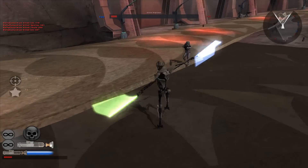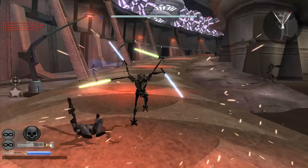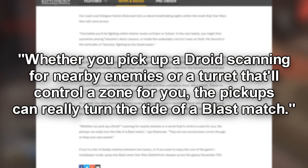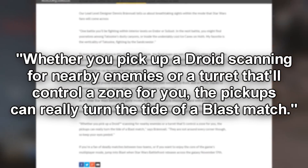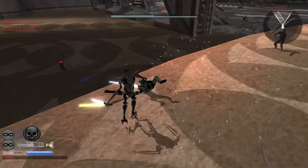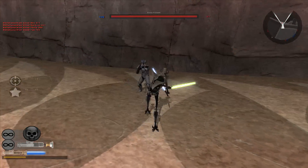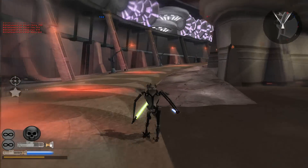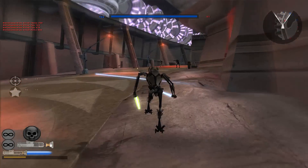There is an interesting comment that may reveal some new power ups we hadn't seen previously. The comment reads: whether you pick up a droid scanning for nearby enemies, or a turret that'll control a zone for you, the pickups can really turn the tide of a Blast match. The only power ups we've seen so far are the orbital strike, the squad shield, the smart rocket, and the thermal imploder.